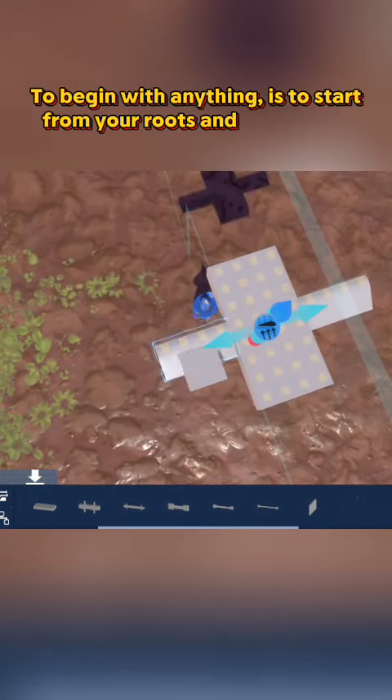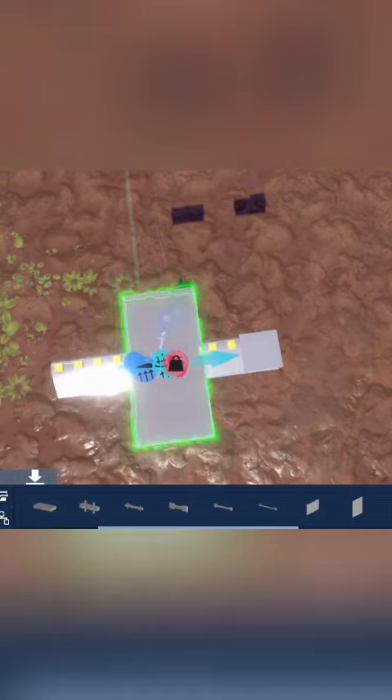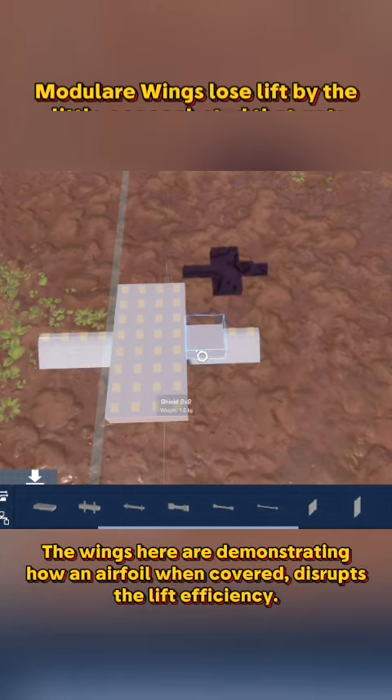To begin with anything, start from your roots and grow them to their ends. Modular wings lose lift by a little per each stud that gets covered by most blocks.